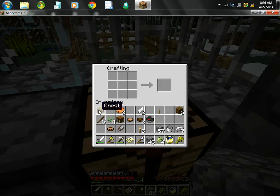So how you need to build it is, you have to put the chest in the middle of the screen, and the iron ingots on the two sides, and one at the very bottom. And there you have a hopper.